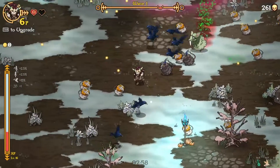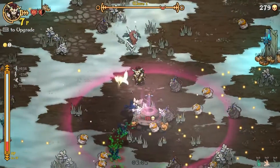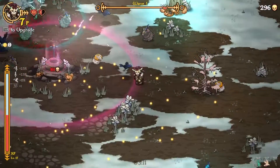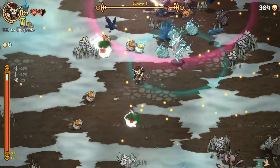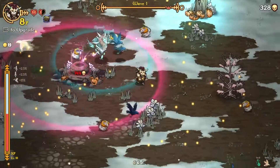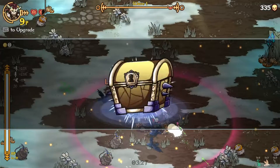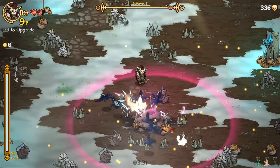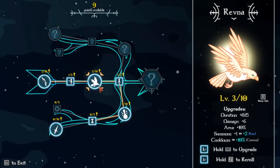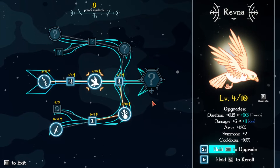That sounded like a health potion dropped somewhere — and that's exactly what it was. Do we need some more stat upgrades? I think we might. We just killed Pinky Red — he dropped a chest. We're just going to wait on the chest. Extra summons on the raven — or bird, I don't know what type of bird it is. It was called Ravna, so I'm assuming it's a raven. Ravna the raven — makes sense, right? Extra summons again, cooldown, damage and duration — let's go.